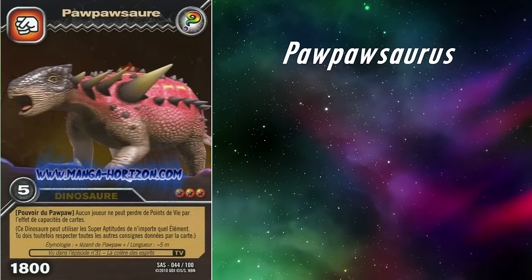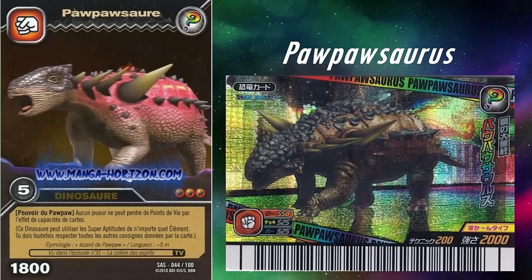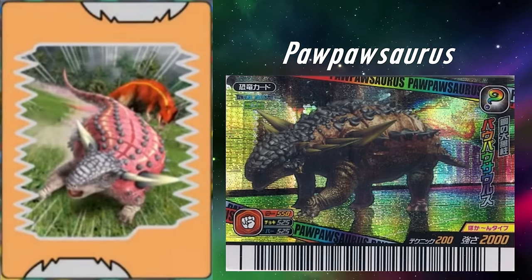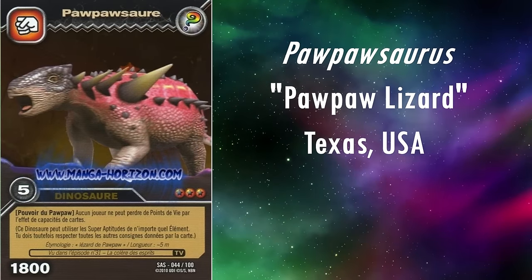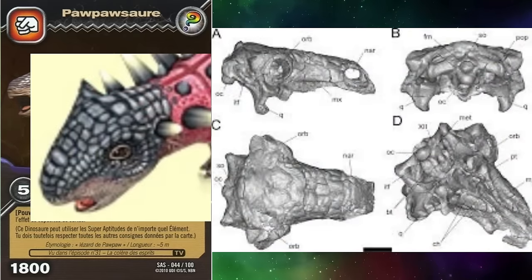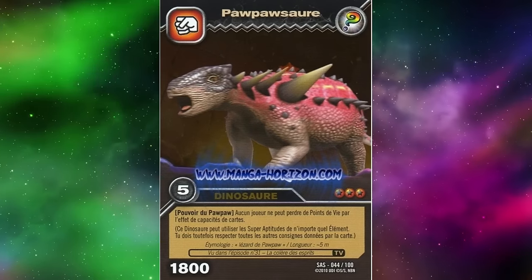The other Ankylosaur is Pawpawsaurus. This genus is another strange case, as in the arcade it appears in several move cards with three different individuals with differing colour schemes, but also as a secret dinosaur. The TCG card is also a secret dinosaur. In the anime and DS game, however, it's a move card called Tag Team. Its name means Pawpaw Lizard, after the Pawpaw formation in Texas, where it was found in rock dated to the early Cretaceous, roughly 105 million years ago. This genus is only known from a single skull, and it looks to have been reconstructed perfectly here. The rest of the body is completely speculative, but it looks very reasonable, so it's basically impossible to judge its accuracy aside from the head.